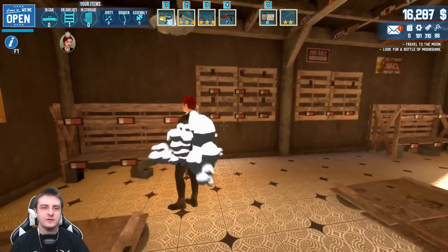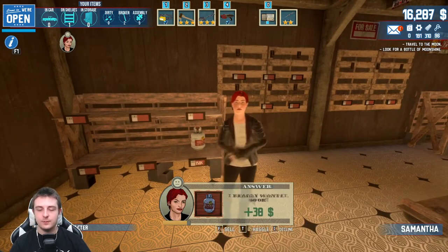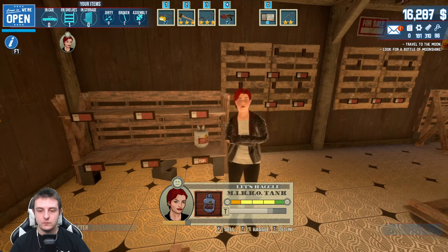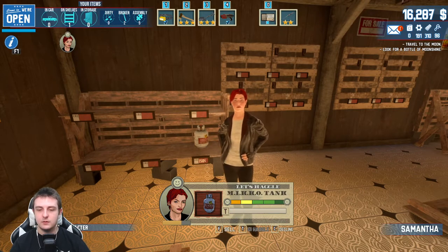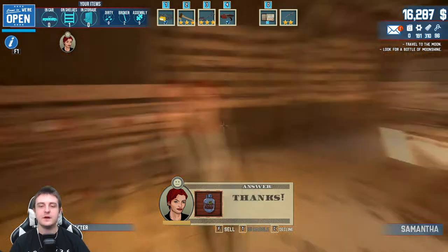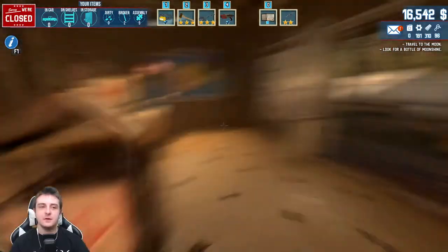Last item to sell is the propane tank. She wants it - let's see if we can pull at least $200 out of her. I wasn't paying attention on the numbers but yeah, we got at least $200. $250, $255 - all right, great. That puts us at $16,500. Let's go ahead and check out the bid wars.